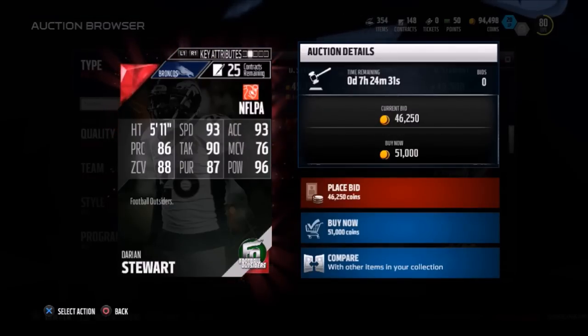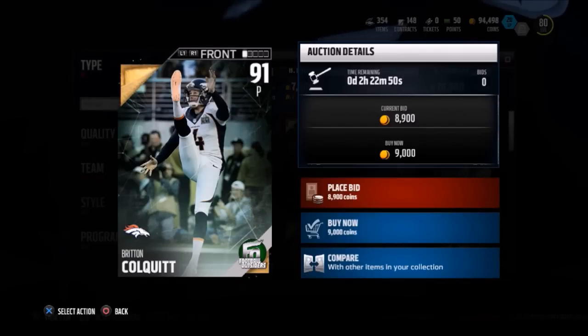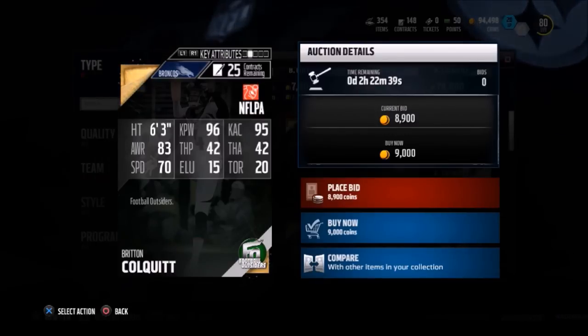He might not be the best coverage free safety, but he can definitely cover the run. Last but not least, we have this 91 overall punter from the Broncos, Britain Cope, going for under 10,000 coins — 96 kick power and 95 kick accuracy. It'd be nice to pull him.